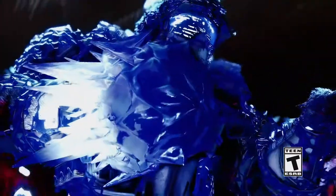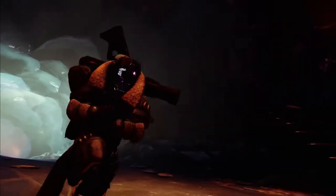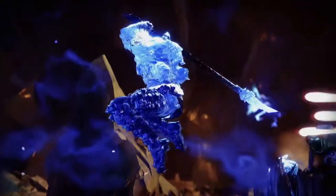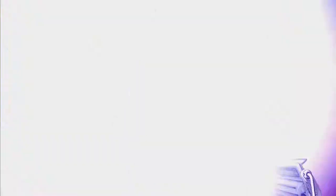Running amok in a crowd of bad guys and shattering them like a perfect 10-pin strike is a fine strategy, but there's a degree of subtlety too if you want it. For example, you can cancel out a slide into a massive stasis-powered leap, only to cancel that at just the right moment and direct the Behemoth downward into a devastating slam. So punch if you must, but know that stasis has plenty more to offer.